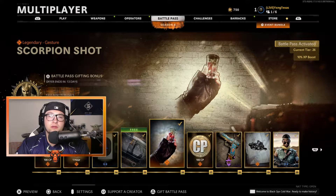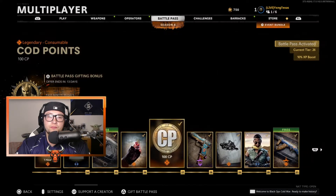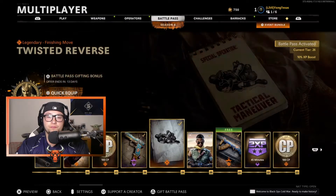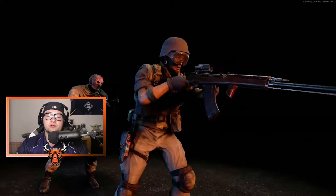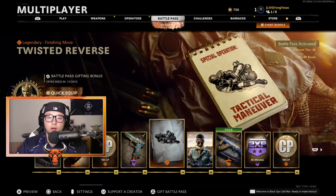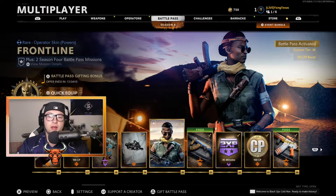Then we're going on with the Scorpion Shot Gesture, 100 COD Points, the Regal Shiv Blueprint, and the Twisted Reverse Finishing Move — let's take a look at that. Oh, puts him in a little armbar there. The Frontline Operator Skin for Powers.